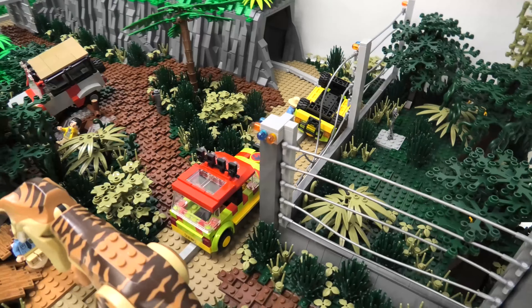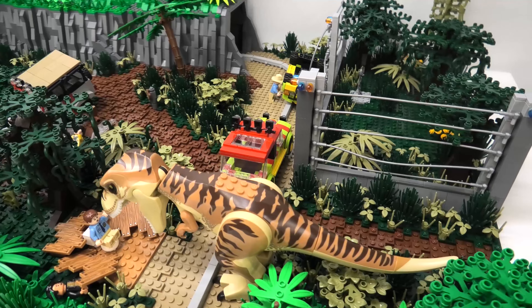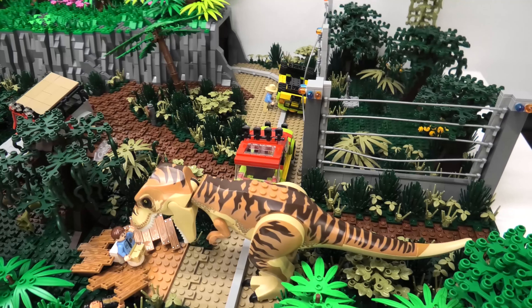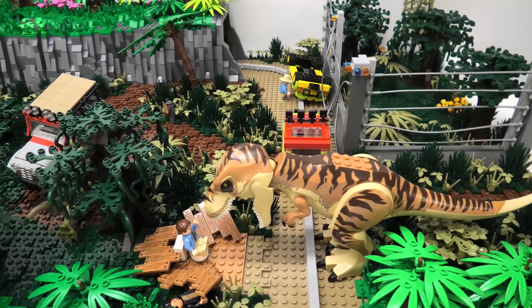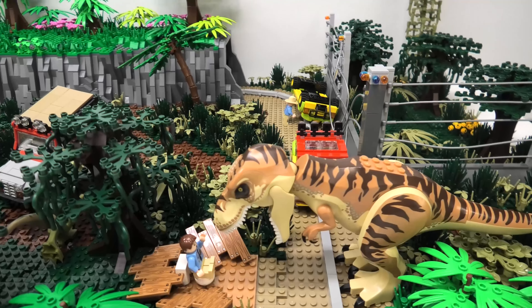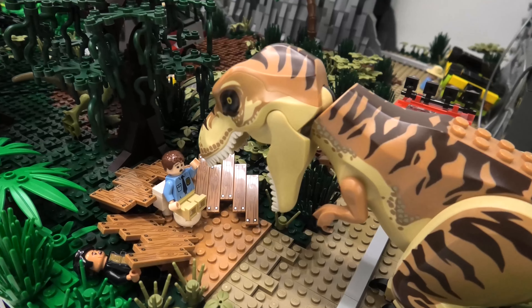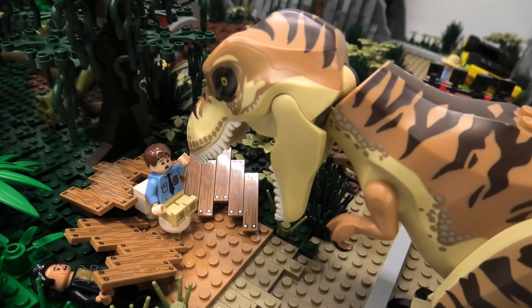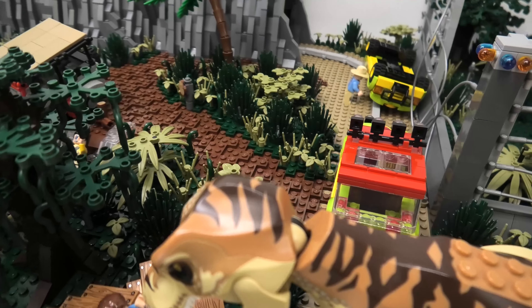After inspecting and destroying one of the tour vehicles, Alan Grant and Ian Malcolm attempt to save the children from the T-Rex, trapped in the car, by setting off flares. The T-Rex follows Ian, chasing him and smashing through the washroom, leaving him injured under the wreckage and revealing the hiding lawyer. Alan in the meantime rushes to save the kids from under the crushed car.